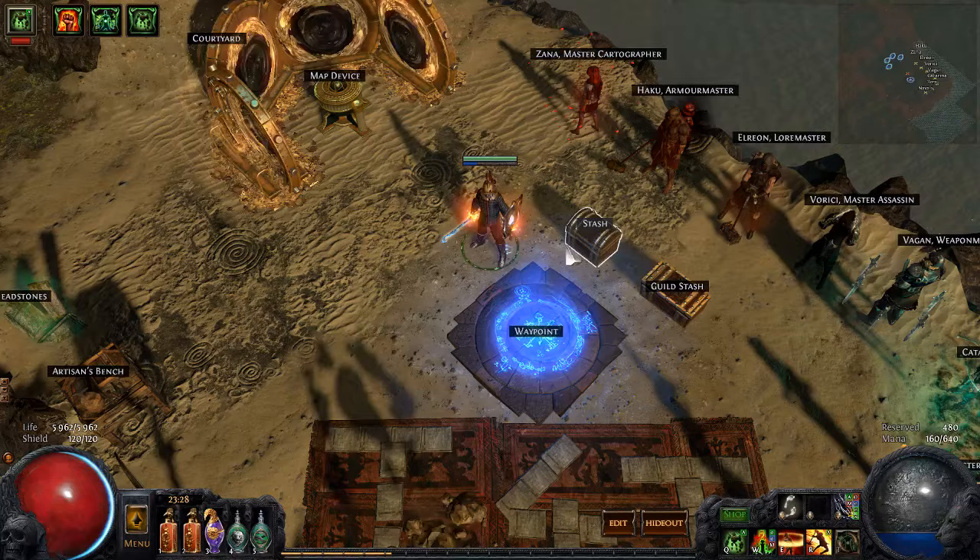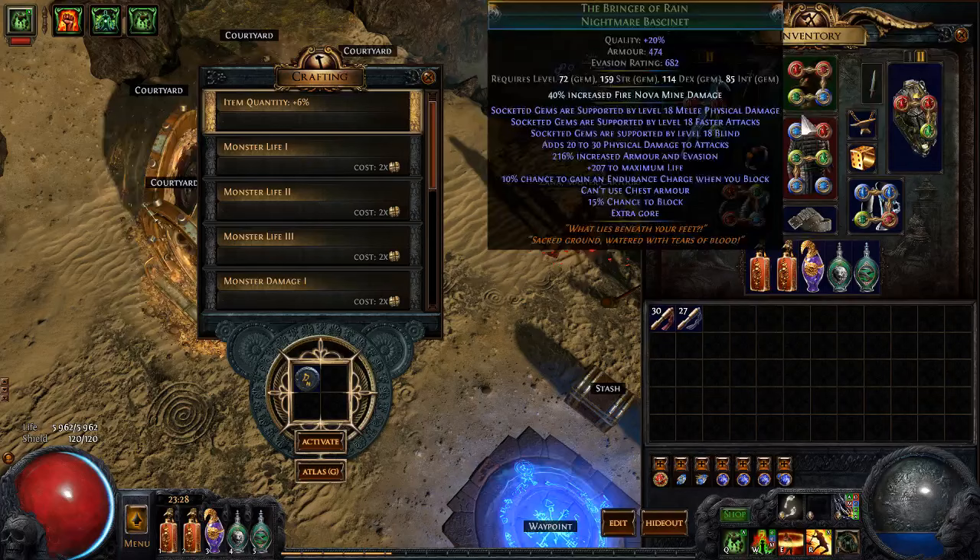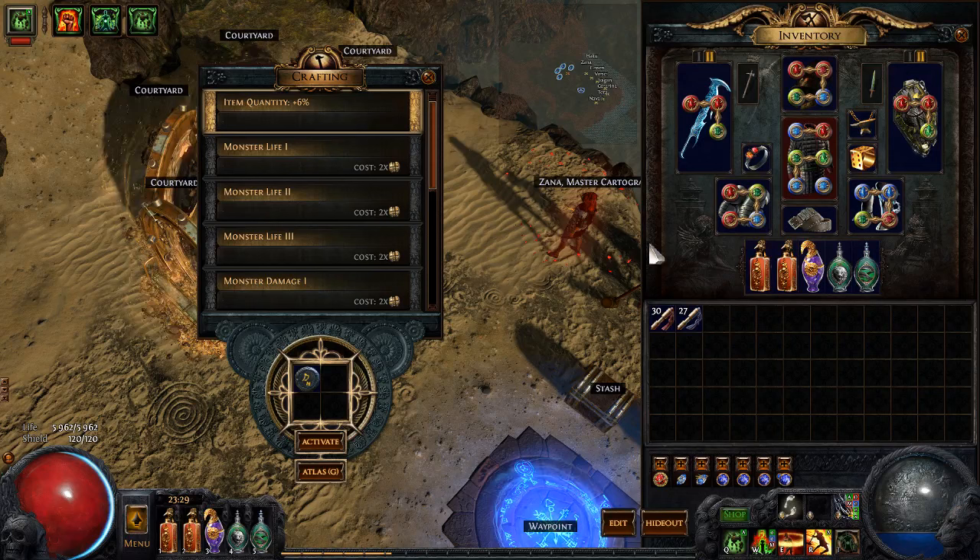That's about the build. Let's go do a Colonnade map. The build can do pretty much any map mods — there's literally nothing stopping you. If there's no regen, you may want to turn Blood Rage off if you include it. You do a lot of physical damage, so physical reflect is not really convenient, but it can be dealt with because a lot of your damage is poison. And reflected damage — you block 78% of it — so it's not that bad and you can out-regen it.